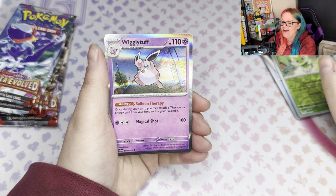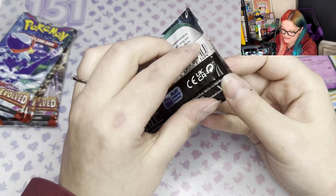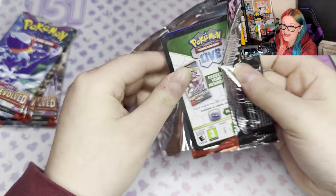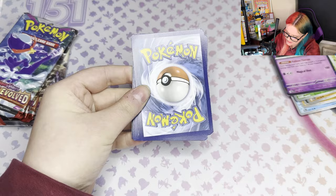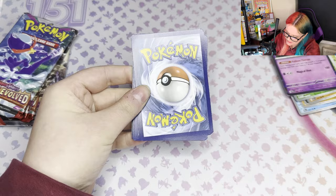Fingers crossed guys — I would hate to have nine packs and not pull a single card. It's gonna happen at some point, but fingers crossed today is not the day. Try and keep them as organized as I can — energy and code cards in a little pile over there.